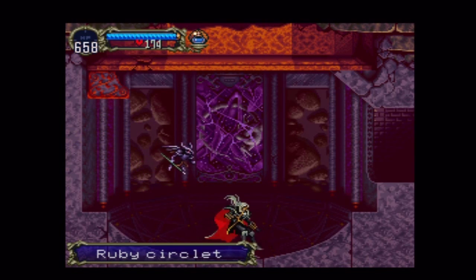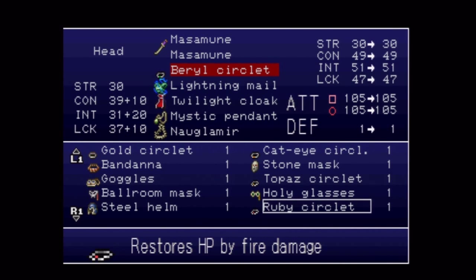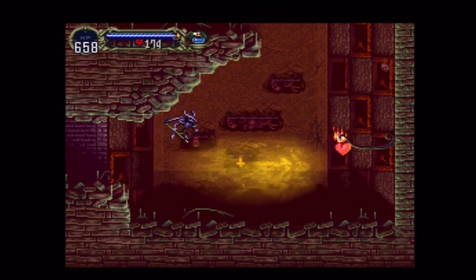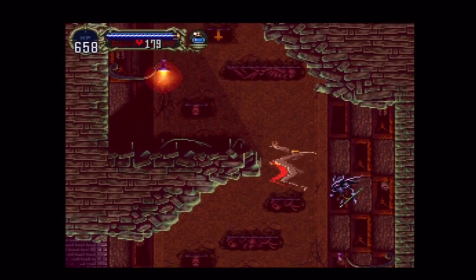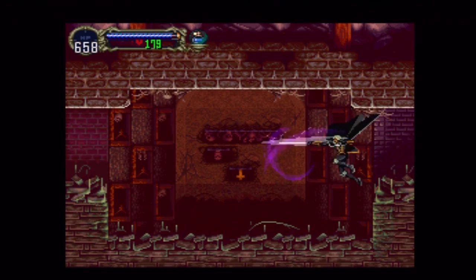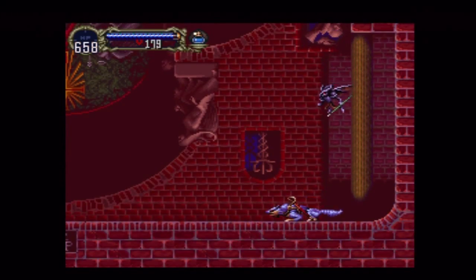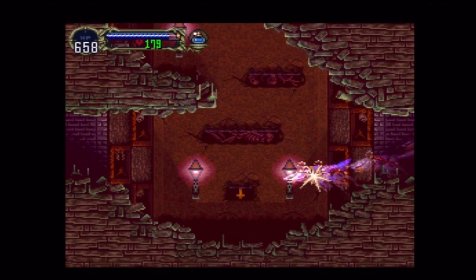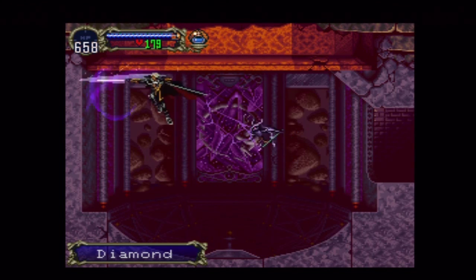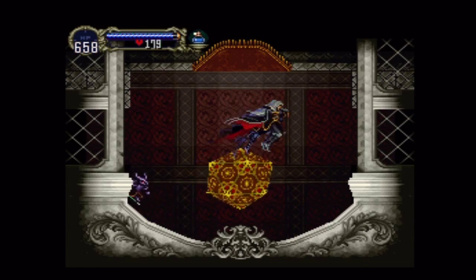You got the Ruby Circlet and the gas cloud. The Ruby Circlet is against fire damage — it restores HP from fire damage. And now with the gas cloud, you look like a toxic cloud. The damage is pretty weak, but now you're invincible and still can do damage. Over here should be a diamond. And that's gonna be it for this video, guys. Thanks for watching — peace out, and I'll see y'all next time.